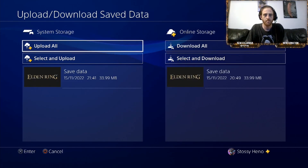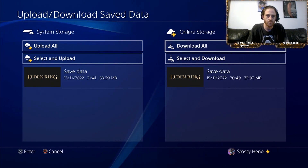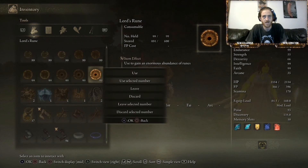Go to upload/download save data from the cloud and upload your save. That's going to save all the runes so we can drop them back to our friend, and then we can download the data so we have the runes again ourselves — and they still have the runes as well.